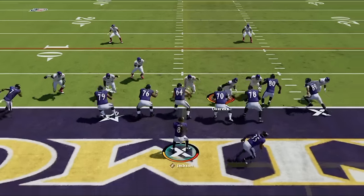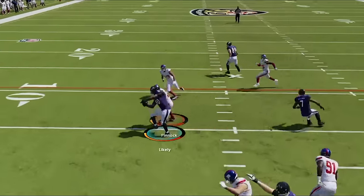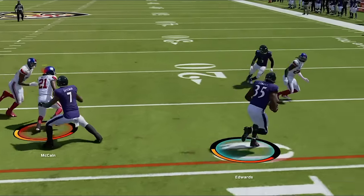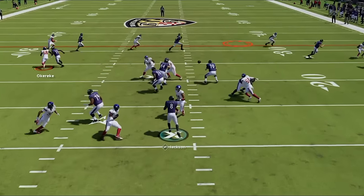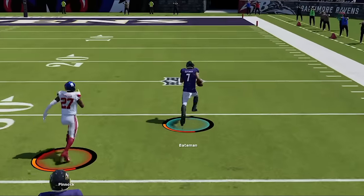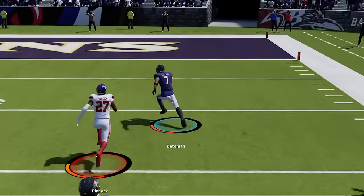On defense I try to send the house to maybe get a safety, but that backfires as he gets off the goal line. I try it again on the very next play and now he's completely out of the danger zone. I try to man-zero blitz him one more time and he hits me with a simple slant route to Rashad Bateman that he takes all the way to the house for a quick 14-0 lead.